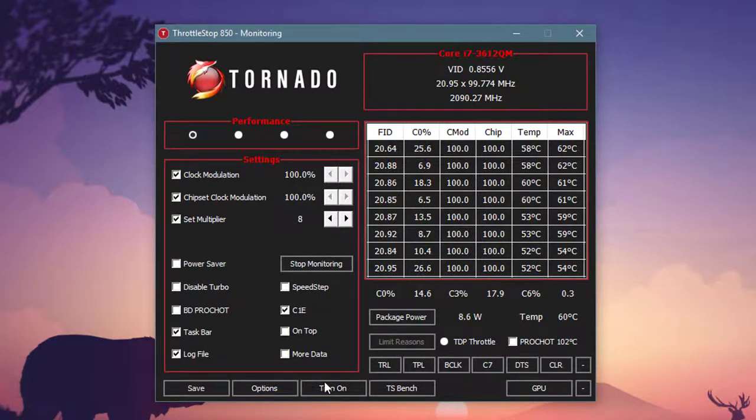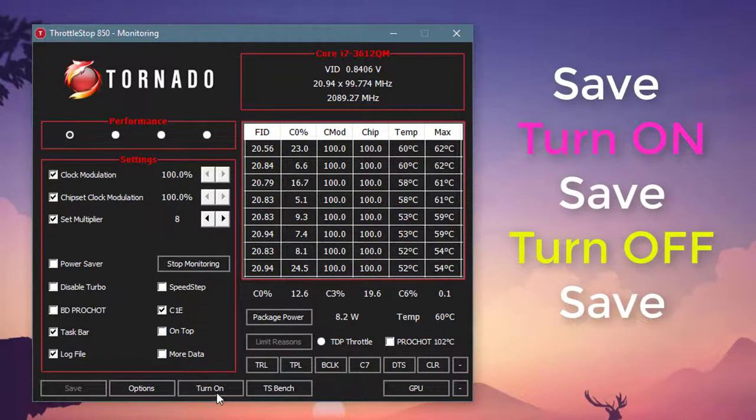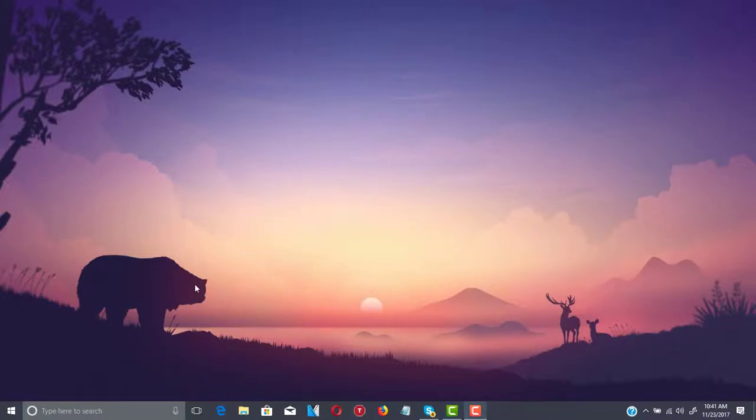Once you've done all these steps, click Save, then click Turn On and click Save again, then click Turn Off and click Save again. That's how it works, then you can close the program. Those were the two major steps that will help your Tanki X game run as fast as possible.